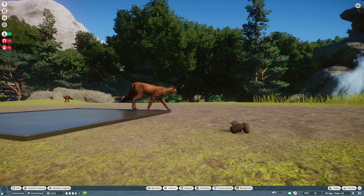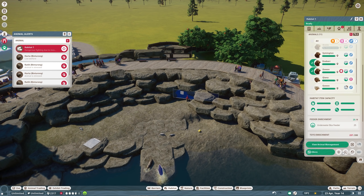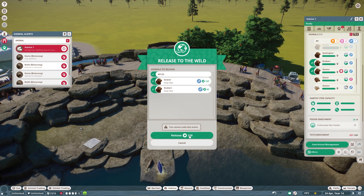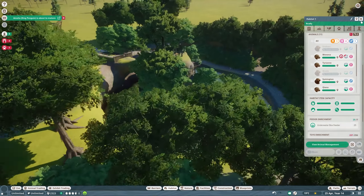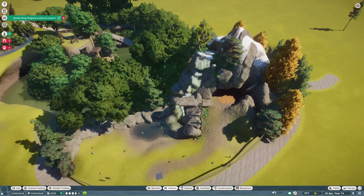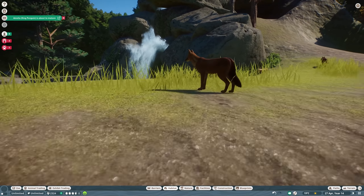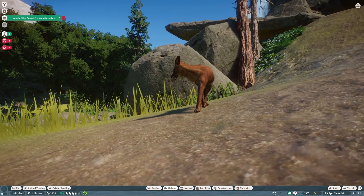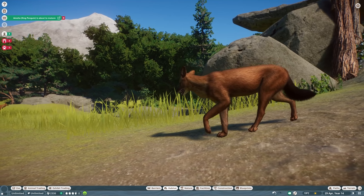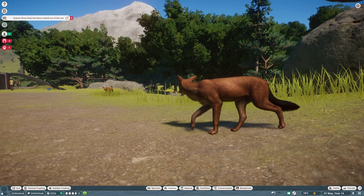We've got some fighting going on over here — let's go ahead and get rid of some of these males. That'll hopefully solve that problem. As this sandbox zoo gets bigger and bigger, it gets a bit more cumbersome, of course. But yeah, their proportions are kind of funny — really beefy neck, beefy legs across the board, but a long body. That body is long, the neck is so beefy, and the head looks tiny.